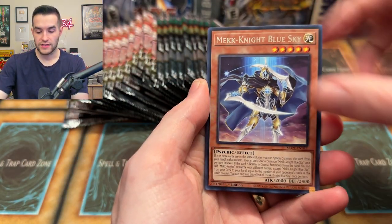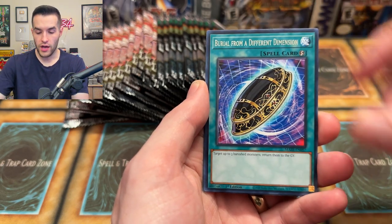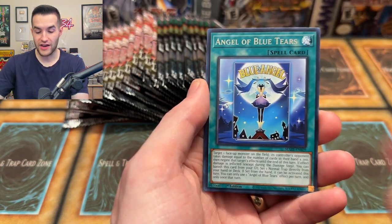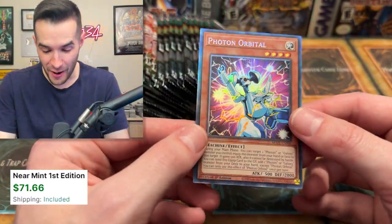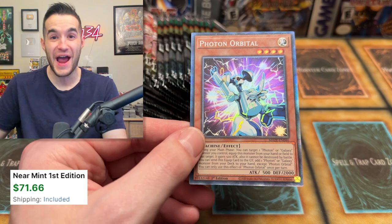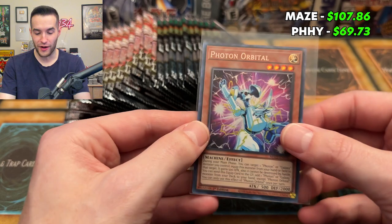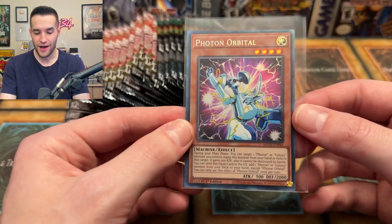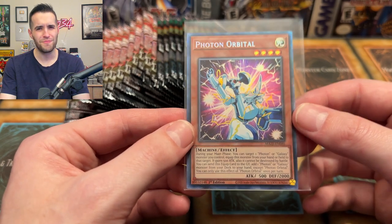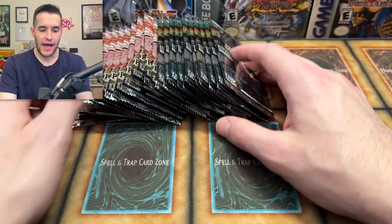Maze, you need to pull something big! Songa, Magnite, Blue Sky, Time to Stand Up, Red-Eyes Soul, Burial from a Different Dimension, we have an Angel, Blue Tears, and a Photon Orbital collector rare - let's go! Oh my goodness, another collector rare from these boxes! Wow that is insane. Photon Orbital - kind of a weird one, but it's a collector rare so I can't complain.